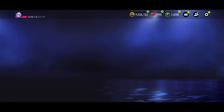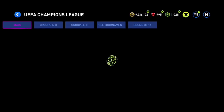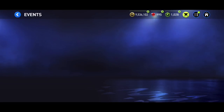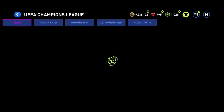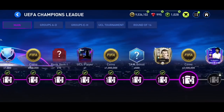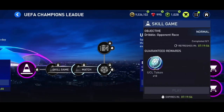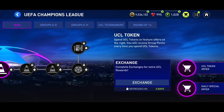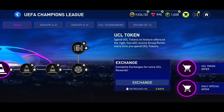We've also got the UEFA Champions League event running until this Thursday, and I think we're going to get a new Team of the Season event after that. With the UCL event you can play three skill games and a match every 12 hours to get UCL tokens as well as Round of 16 points. With those Round of 16 points you open Round of 16 packs where you can get players, and at the end you'll be able to get an Icon.